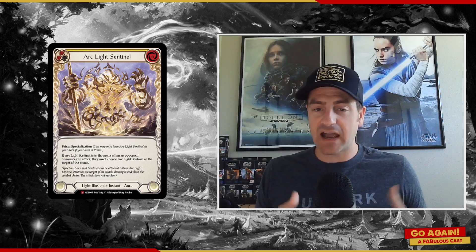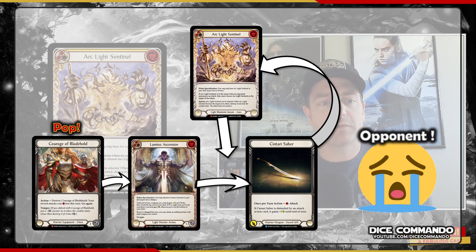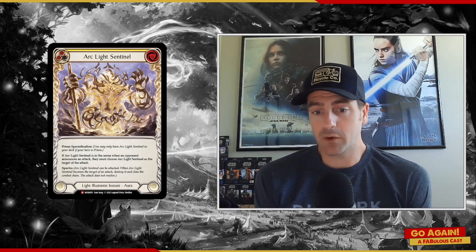If you can't respond to someone's attack, what good is this card? It's actually very, very good for combo disruption, but you have to play it around your windows. One example is on Warrior — one of the cards that starts many Warrior combos is Courage of Bladehold. They pop their Courage, ready to start their combo turn, they play Illumina, and in response to them playing Illumina, you drop the Arclight Sentinel. That Centauri Saber has to go target the Sentinel and it closes the chain. Your opponent is very sad — they lost their Courage, played their cards, and popped your Sentinel. To pay six you probably had to dump your hand, but in many cases that's a fair trade because you made them lose a lot of combo pieces.